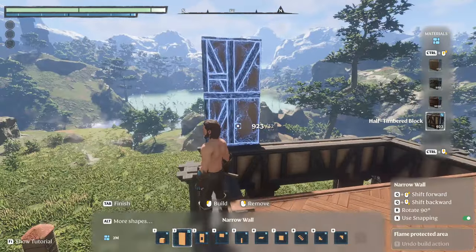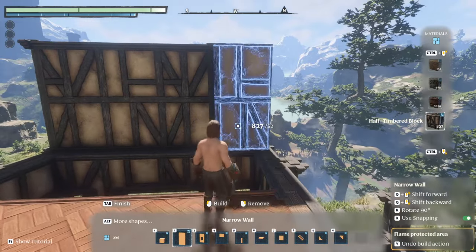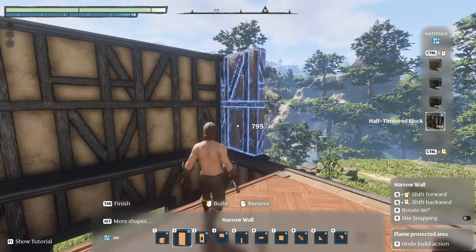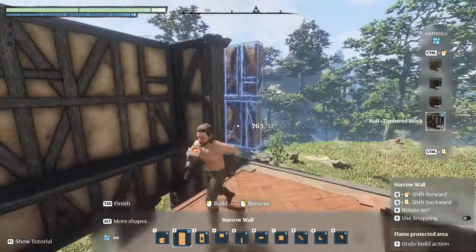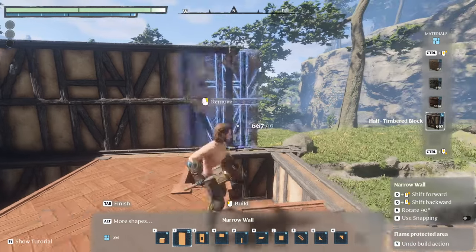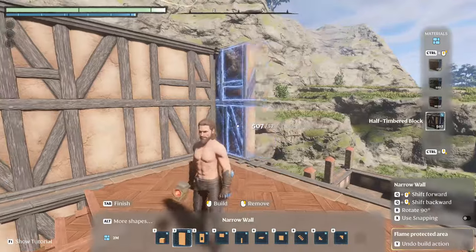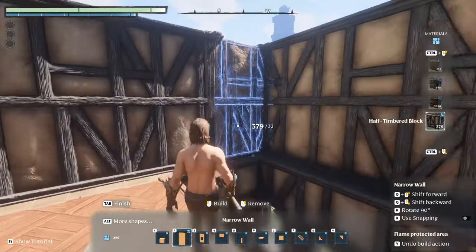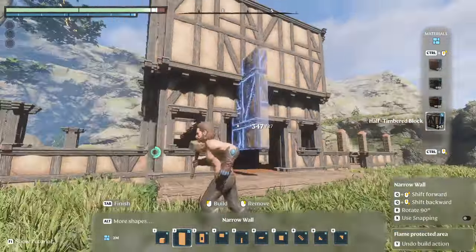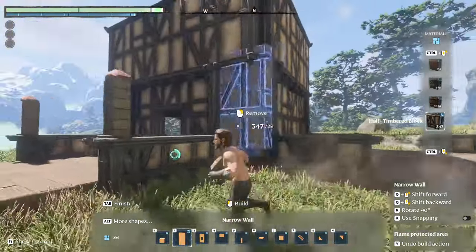Then we'll just keep building these walls up. I've seen a lot of people do this in a sort of Tudor style — to have these sort of jutting out pieces to widen the walls of the build. It just adds a bit more depth as you go up in level, so I'm going to try that out. Let's check that on the outside — I actually also like the corners not being there. I think that looks really nice.